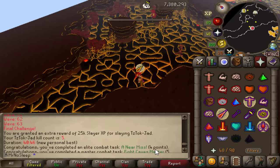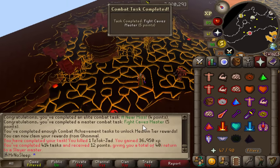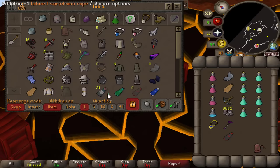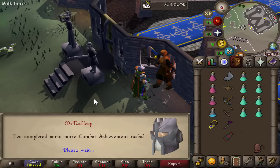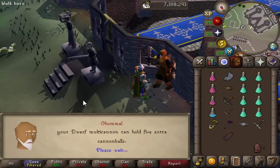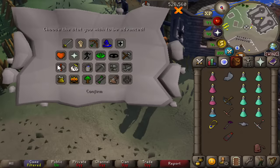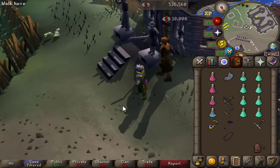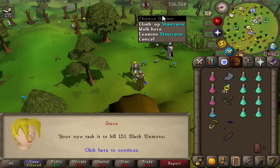I wanted to get a backup fire cape since I only have one in the bank - if I lose the first one this will save time. It was a pretty enjoyable task with 25k XP, but unfortunately no pet. I did complete an elite and master combat task which unlocked the medium tier rewards, so we'll go claim those - a 5k XP lamp and a 10k XP lamp along with some other nice perks.